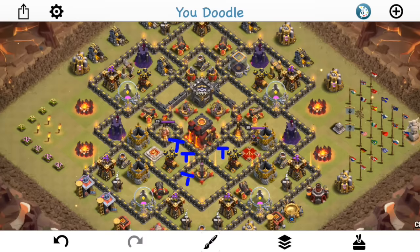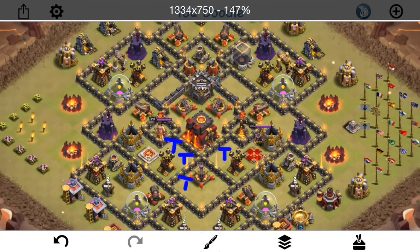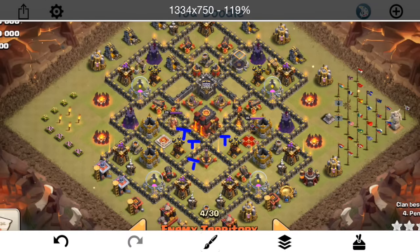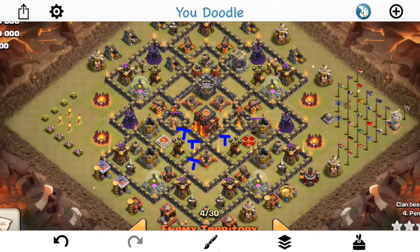This is a Town Hall 10 — we're taking a look at two attacks on it, and it is from the most recent war, the one after the Arranged War. It didn't have the best bases, but this one actually is very high level, even though it's not an anti-three-star layout. It's just kind of a symmetrical anti-two-star base. We'll take a look at the base, see how the attackers went about attacking it, and what worked, what didn't.